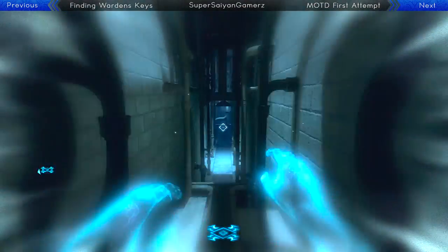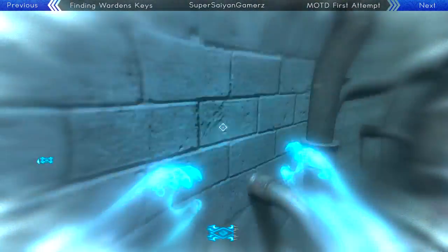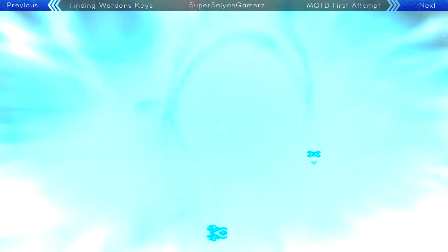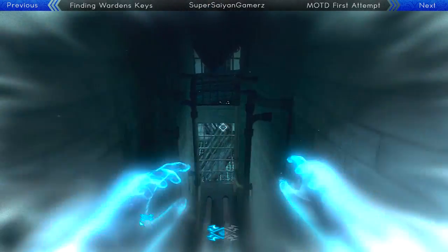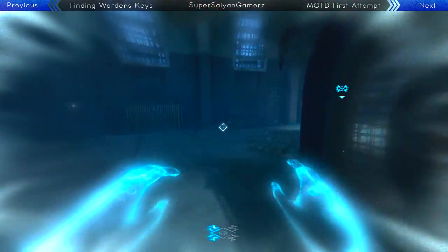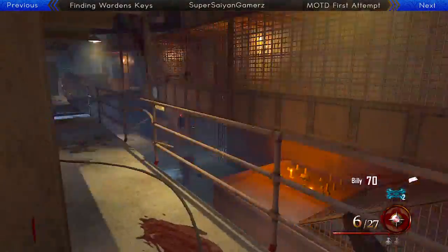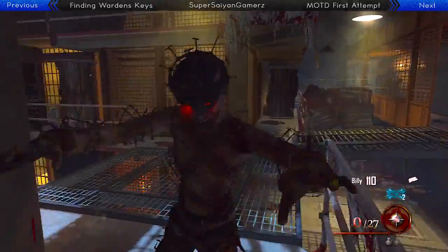Now, if you guys don't already know, PHD Flopper has not been in any of the previous Black Ops 2 zombie maps. But for Mob of the Dead, it does make its return. Now in Die Rise, it actually was in Die Rise, but it was like a joke, a troll — you couldn't actually get it. And in Mob of the Dead's survival mode, you can't actually access Mule Kick and PHD Flopper, but you can see them. Although, if you guys go to Grief mode on Mob of the Dead, you can in fact see and buy and use PHD Flopper and Mule Kick.